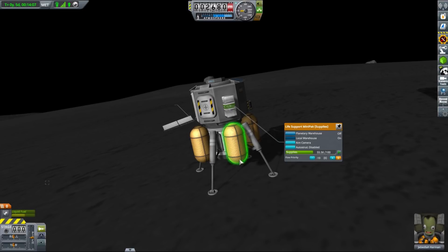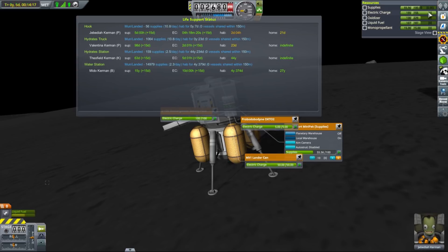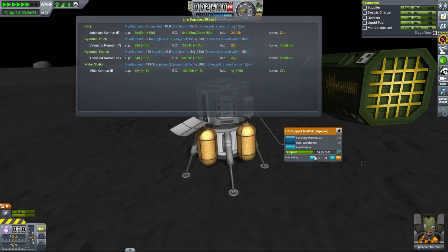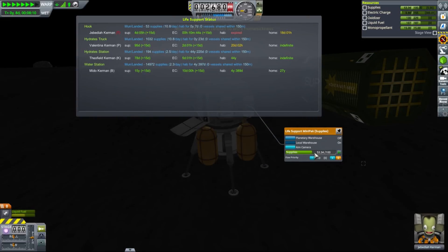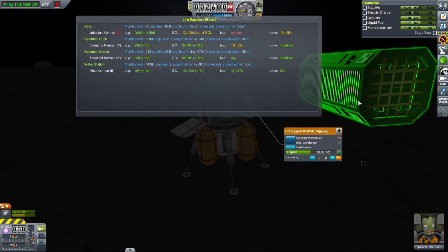You need to have storage capacity for a given resource on both vessels, and that logistics consumer must be active — so the destination part must be either active or the relevant converter must be turned on. In short, you must need that resource you want to scavenge. To illustrate this method, I landed a small lander on Duna with Jeb inside and just a tiny supplies package. As you can see, Jeb will last only about 5 days with his onboard supplies, but luckily for him, he landed next to a giant supplies container already on Duna. If we now speed up slightly, you will see that supplies in Jeb's lander will be replenished in 10% increments every time they drop below 50% of their maximum storage. No effort, no cost — nothing is required from your side in order for this to work. Pretty cool!